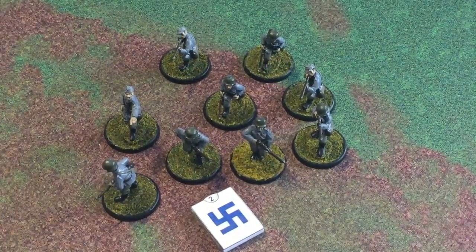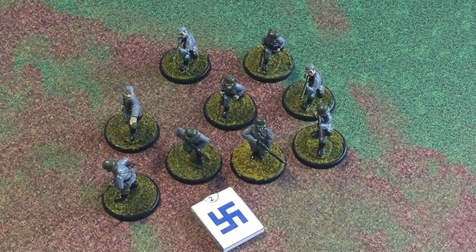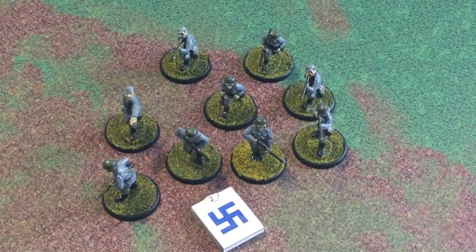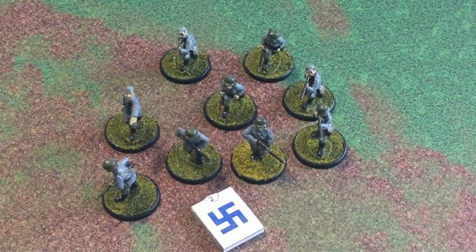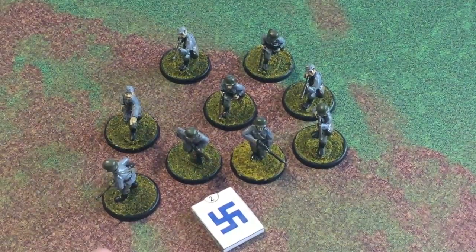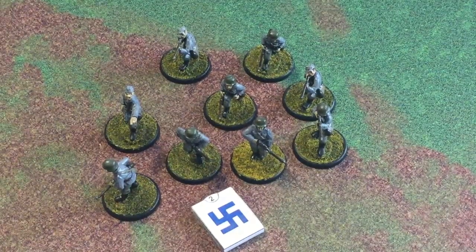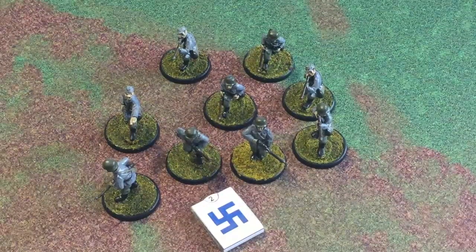If a unit is pinned with two pins on them, how does that affect them in following orders? There are different morale levels in this system. When building your army you can choose Inexperienced, Regular, or Veteran. An Inexperienced unit has a morale of eight; a Regular unit has a nine; a Veteran has a ten. Very basic and simple to keep track of. So say this unit of veteran Finns has two pins on them — their normal motivation of ten is now effectively an eight.